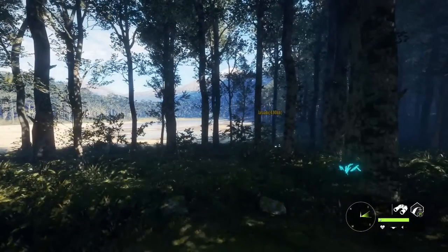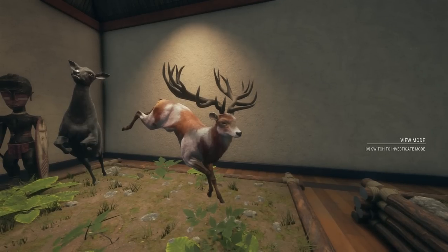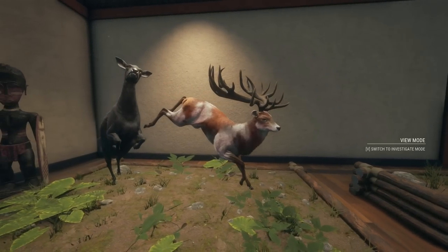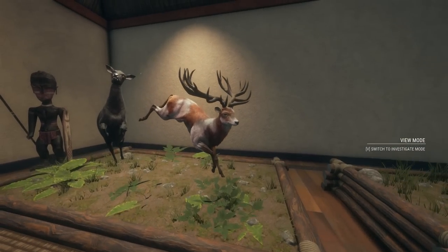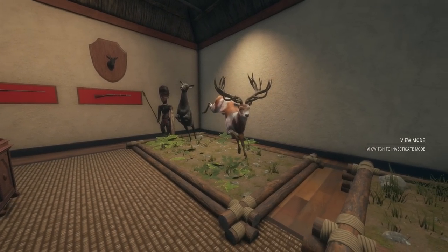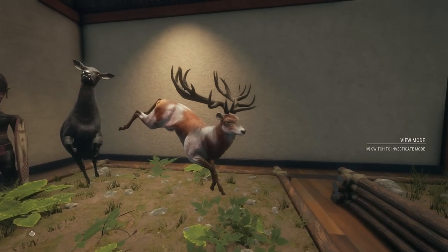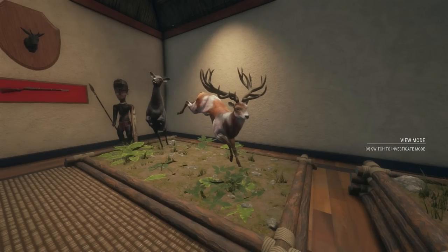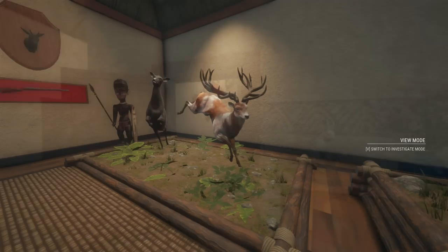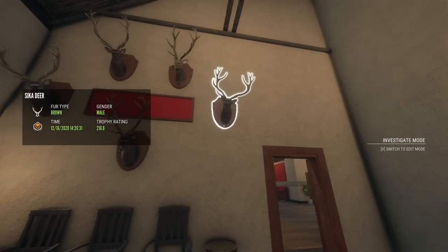Alright everybody, so we have two really awesome trophies to show off in the lodge today. One is this absolutely giant piebald red deer — I still can't believe we managed to find another piebald red deer so close to the other one. The level six we got like a week ago, and the fact that we were able to get another one is absolutely insane. It really pays off to check spots you haven't checked before — we had never hunted the red deer drink time, and lo and behold he was at one of the rivers.